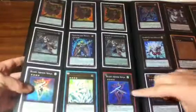2 Maestrokes, Steelswarm Roach Super, 2 Light Pulsar Dragons - this one's Unlimited, this one's First Edition. Koaki Meiru, or whatever - watch my card. 2 Ultra Number 32s, one Unlimited.